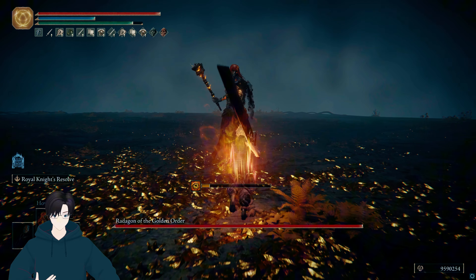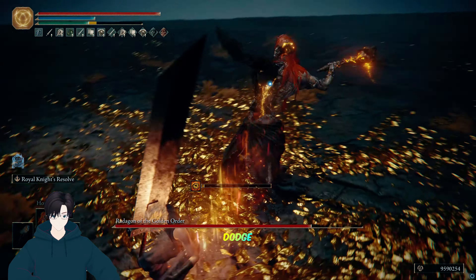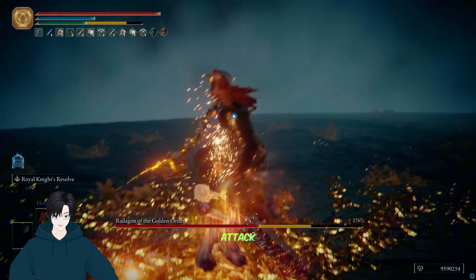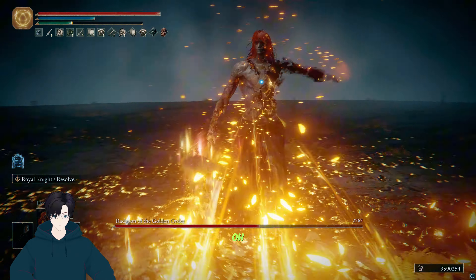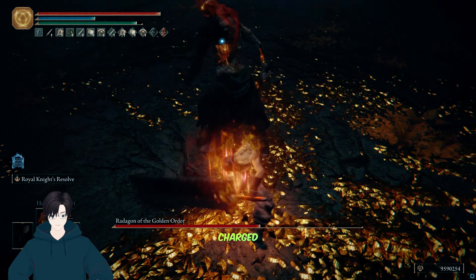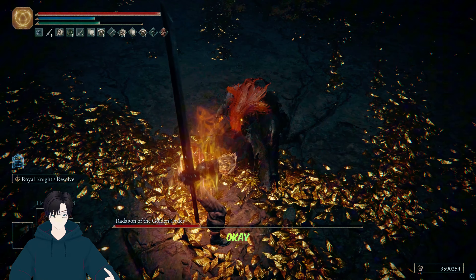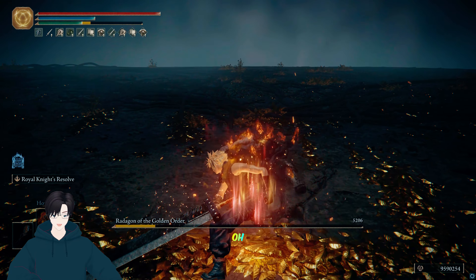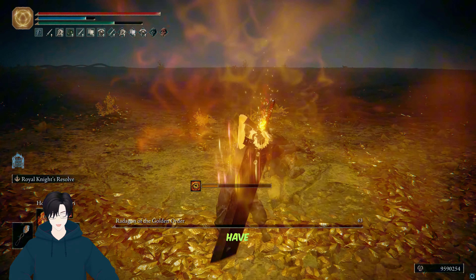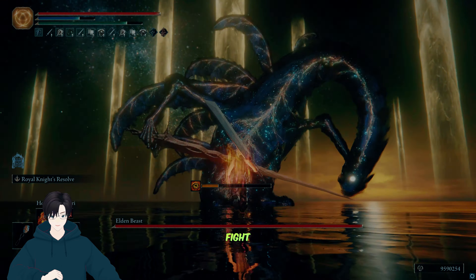Radagon — heavy charged attack, 3k, dodge, dodge, dodge. Heavy charged attack. Dodge, be careful, heavy charged attack — he does the jump. We staggered him. Radagon is pretty weak to fire damage and we use flame art infusion, so we have fire damage. This fight was really fast.